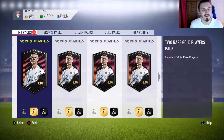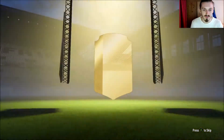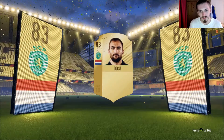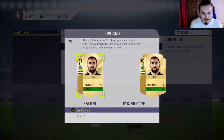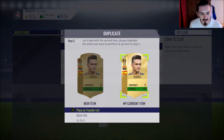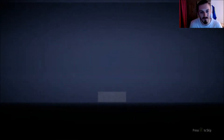Last but not least, we have five two-rare player packs. I've seen some of these have been absolutely amazing. We start off with boards - that's always good. It's going to be Vast, a Netherlandish striker, 83 rating. Packed this guy so many times last year. I'll send him to the club. Dennis Suarez - I'll also send him to the club. I'll place the other one on the trade pile to make a little bit of profit.